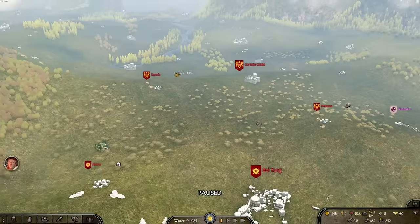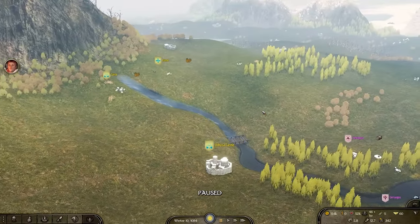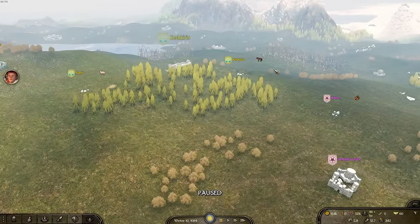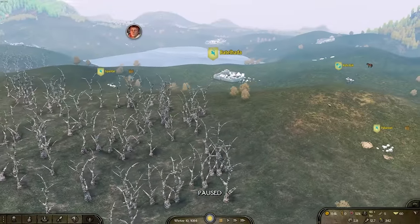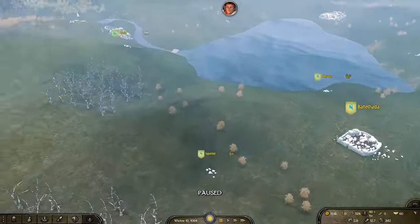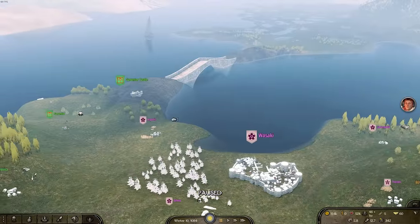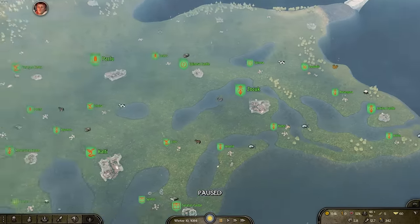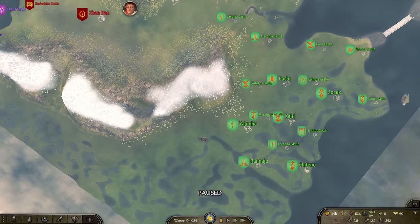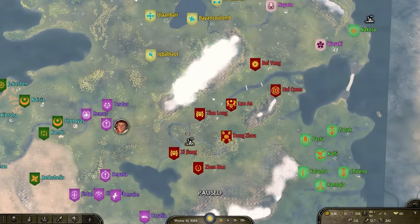The campaign map also feels a bit empty right now, but I'm sure more life will be added — decals, roads, villages, empire roads fitting the lore, custom boats, swampland detail. More detail will definitely be added to bring the campaign map to life, but that's clearly not their current focus — right now it's the story, which is absolutely superb.